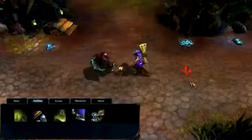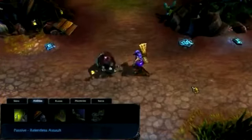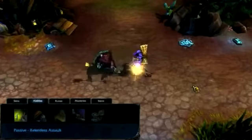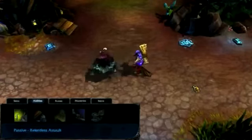Jax's passive is Relentless Assault. Every time Jax lands a basic attack, he gains bonus attack speed for a few seconds. This bonus stacks multiple times, up to a cap.